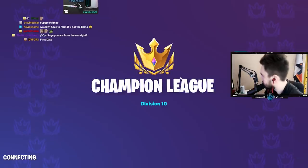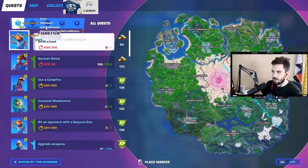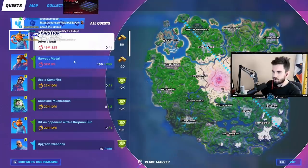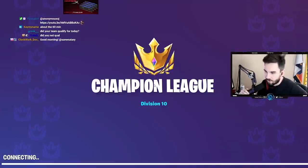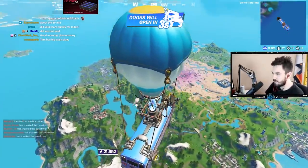Let's see if I can get the Weeping one. If I get the Weeping one, then we're set. But you can see I'm in a new game and I still have Harvest Metal and Drive a Boat, which is 200 gold. So if I'm landing at Waffle Bar and I immediately get 200 gold — it's so stupid.